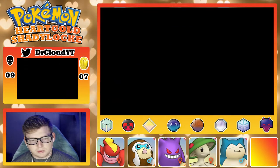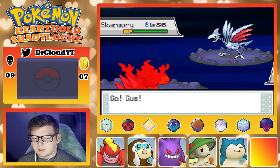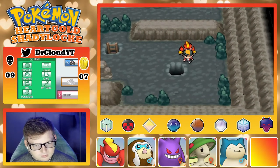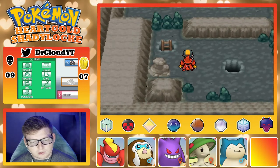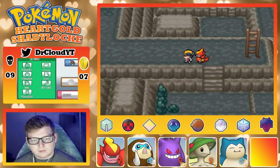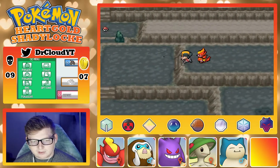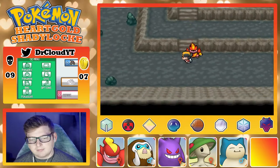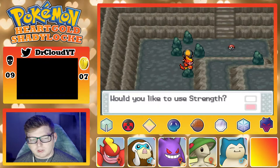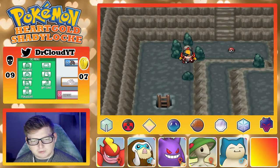There's a Strength boulder here — is there a Strength puzzle in here? I don't remember a Strength puzzle. I thought you just kind of ran through Victory Road and fought your rival at the end. Okay, it's definitely one that drops from above, so there might be more I have to do, which is kind of a bummer. I think I see how this works. I got pretty good eyes — that's why I wear glasses, to protect my big eyes. I don't think I can push this rock out of the way... nope, that's what I thought.